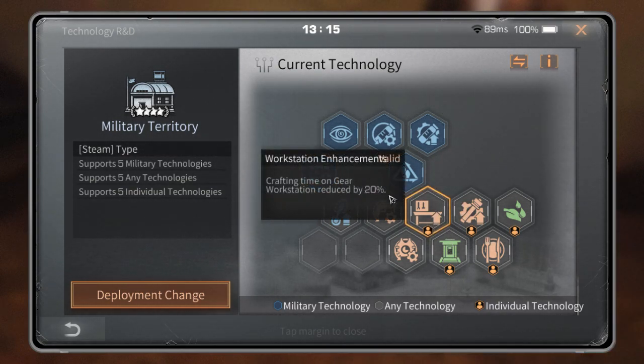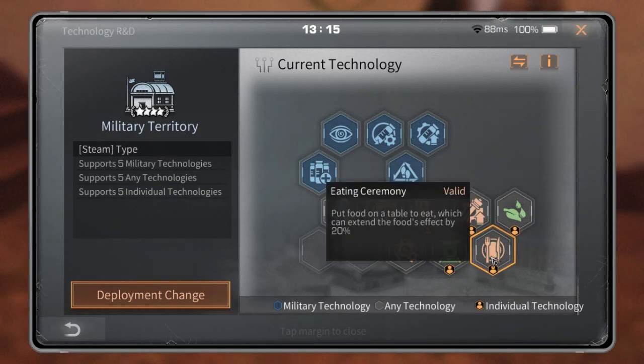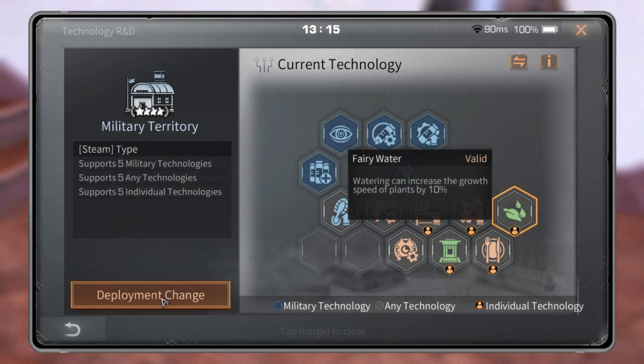For the other technologies, you can change them if you think you need a different one. If you are not a seller, you can change the Workstation Enhancement. If you don't like planting in your courtyard, you can change Fairy Water as well. To change, click on the technology you want to change, then click 'deployment change'.